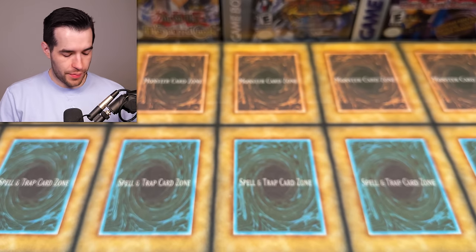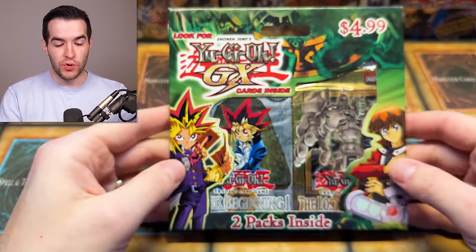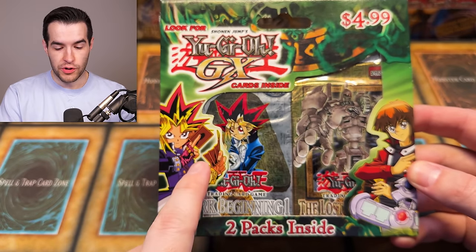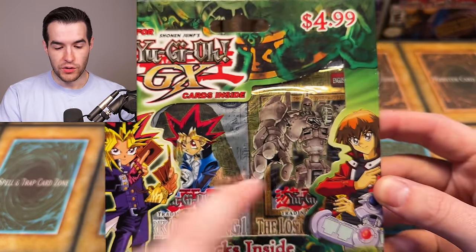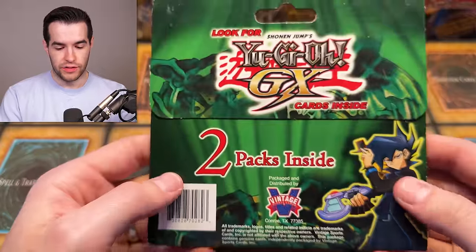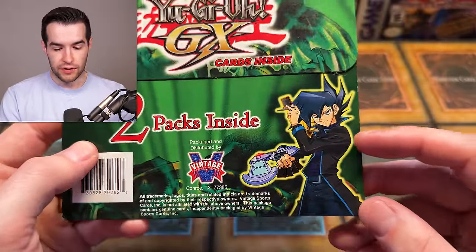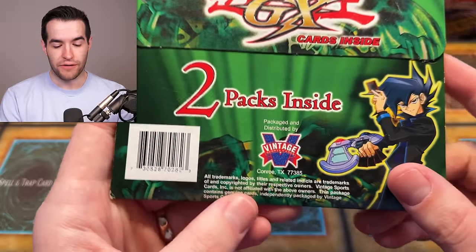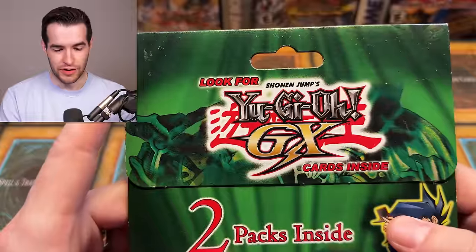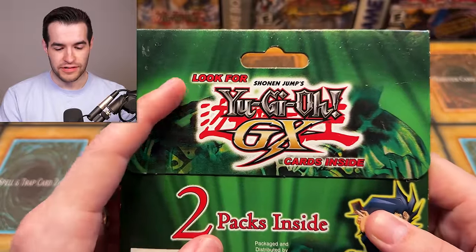Let's take a little trip back to Yu-Gi-Oh GX Generation Next. We have both Dark Beginnings — the original with Yugi, and then Jade and Yugi. I really like this packaging because it has both of them on it. $4.99 for only two packs inside. There's a little Jazz on there. Our favorite — Vintage Sports Cards — the ones who did the counterfeit UDE stuff. They repackaged all the Flaming Eternity packs and everything. Always fun to see them.